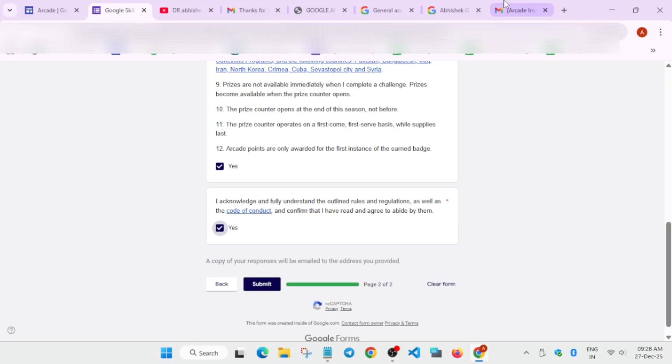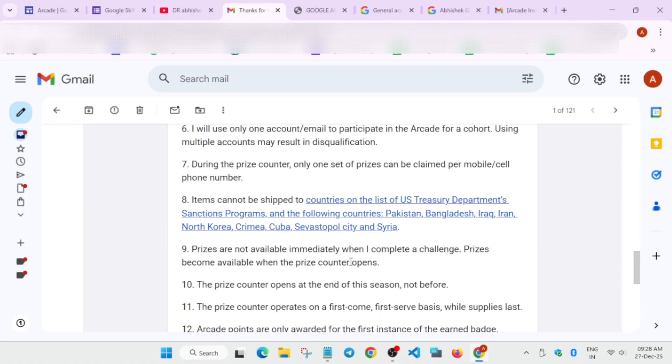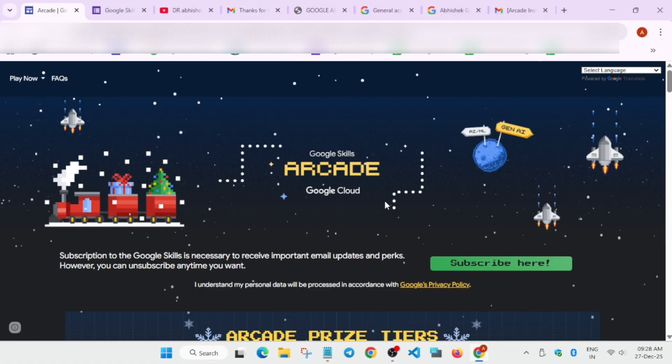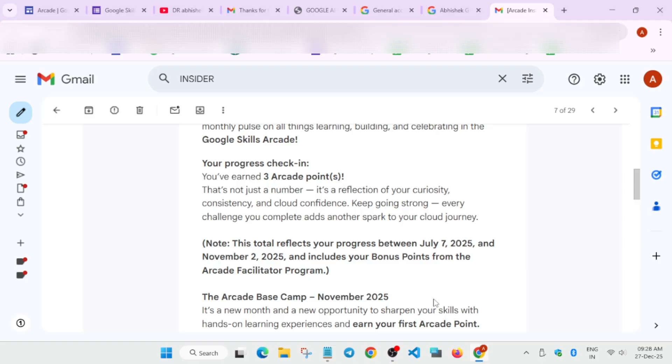After submitting, you'll receive a confirmation screen — this means you are subscribed to Arcade. Only people who have not received the Arcade Insider email in any month need to fill this form. The Arcade Insider email is sent monthly, around the 10th to 12th. If you've already received the December Insider email, you're already subscribed — no need to refill the form.